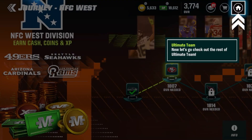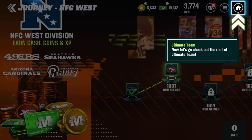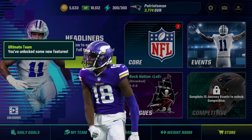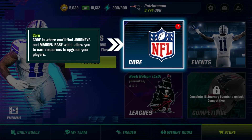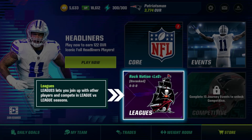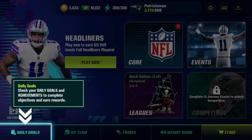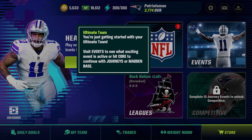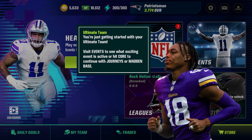Let's go check out the rest of ultimate team. We click the home tab — you unlock some new features. Core is where you'll find Journeys and Madden Base, which allow you to earn resources to upgrade your players. Events is where you play time-limited events to earn exclusive players. Leagues lets you join up with other players and compete in league versus league seasons. Daily goals — check objectives and earn rewards. Trades — exchange players for better players or resources.